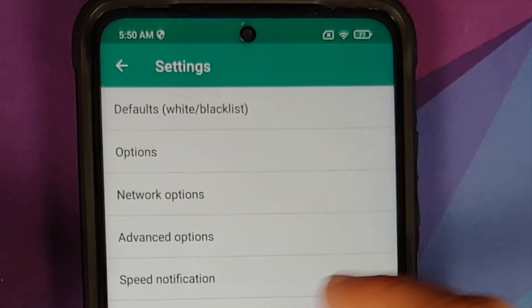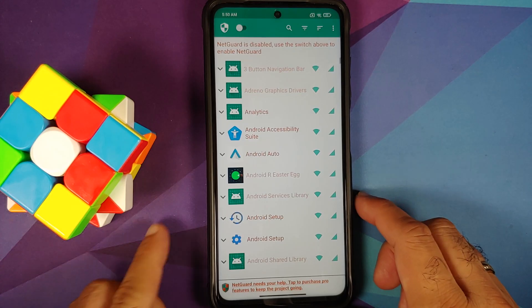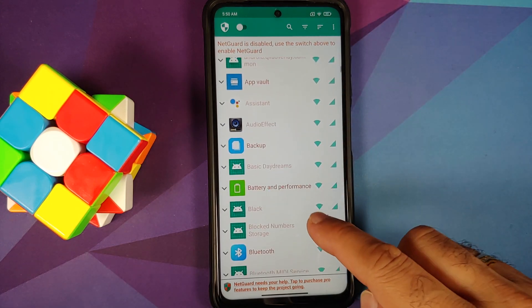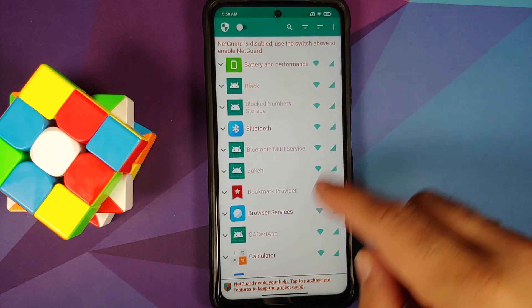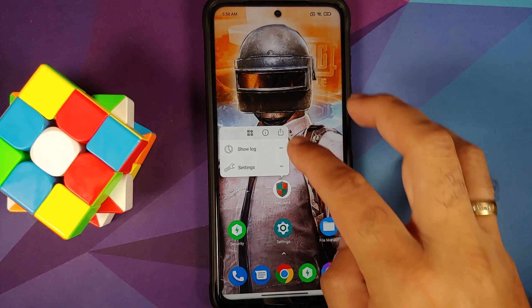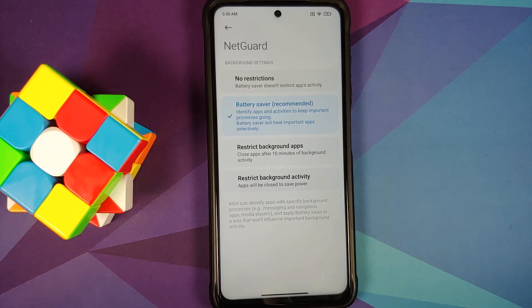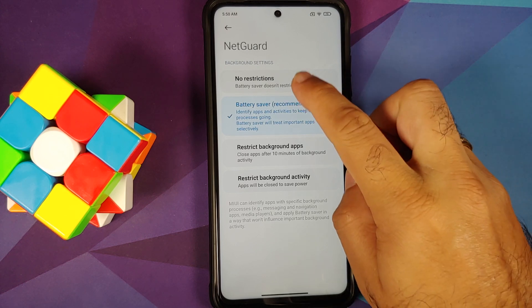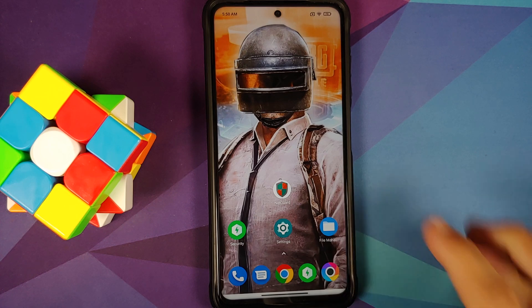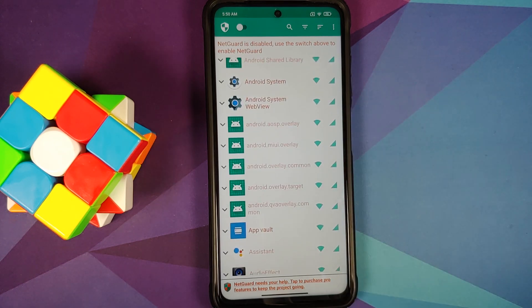Now go back to the NetGuard home screen and you'll notice system apps are showing up as well — backup, bluetooth, and all these options are visible. Before that, open the application info for NetGuard and go into Battery Saver. You'll notice it's set to MIUI — change it to No Restrictions, because this is our firewall and we need it running freely. Now, when you're gaming and in the background you have WhatsApp syncing, Gmail syncing, Facebook syncing — all these things eat up data and slow down the device.